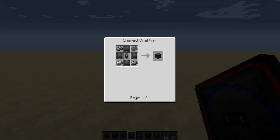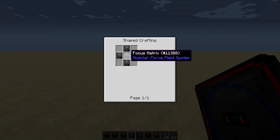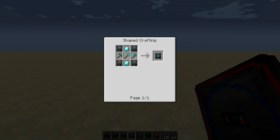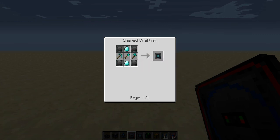The capacitor is crafted just like this, the Force Field Projector like that. The Sphere Mode module is just 5 matrixes. The Field Stabilizer uses a diamond axe, shovel, pickaxe, 2 diamonds and 4 Focus Matrixes.